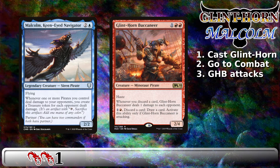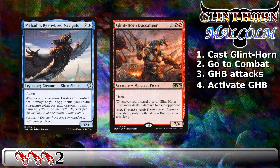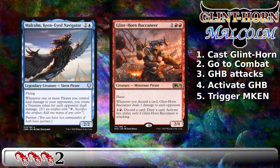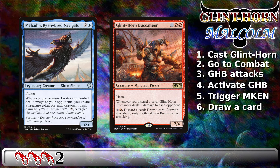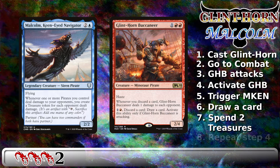Next, before changing steps to the Declare Blockers step, you gain priority and may activate Glint Horn Buccaneer for a cost of 1 and a red, bringing the total cost so far to 2 red red red. When you discard a card as part of the cost of activating this ability, Glint Horn Buccaneer's triggered ability goes onto the stack, dealing 1 point of damage to each opponent. Then, Malcolm, Keen-Eyed Navigator's triggered ability goes onto the stack, creating a single treasure token for each opponent — which will be 3 treasures in most pods. Glint Horn Buccaneer's activated ability resolves, and you draw a card. Then you tap and sacrifice 2 of the 3 treasures you just got to produce 1 and a red to activate Glint Horn Buccaneer's ability again.